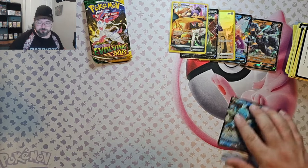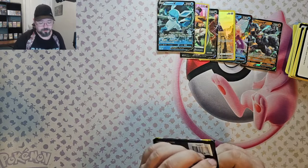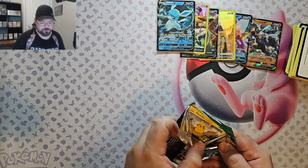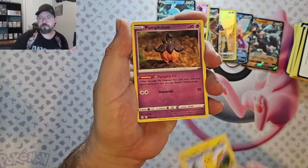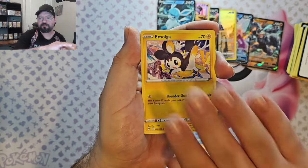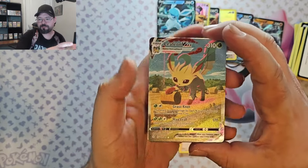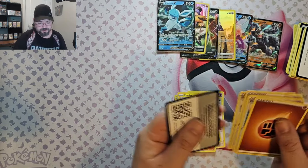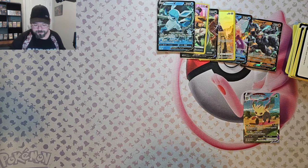Can we get some last pack magic? Last pack Pokemon? Put down in the comments right now before I open this — what am I going to pull out of this pack, what do you hope I pull? We've got Pikachu, Pumpkaboo, Rufflet, Lotad, Emolga, Gardevoir Reverse, and we've got — oh! Leafeon VMAX, we've got the Alternate Art! It ain't the Umbreon, but I'll take it. It's still a gorgeous card.